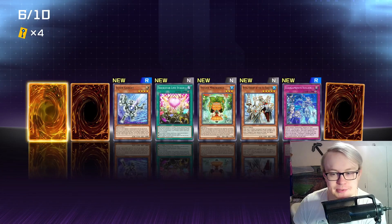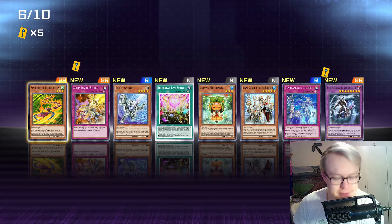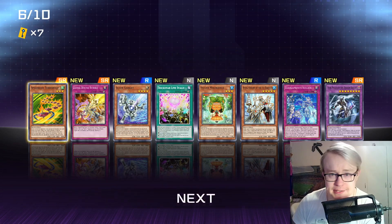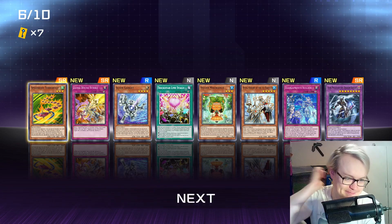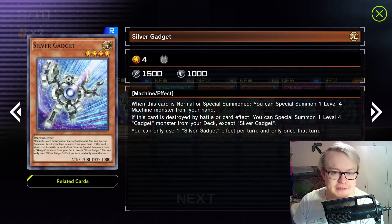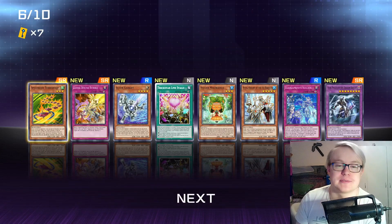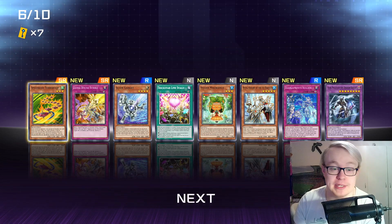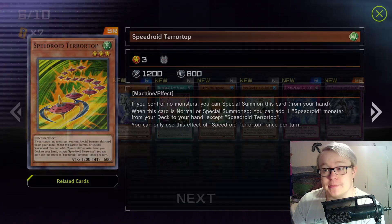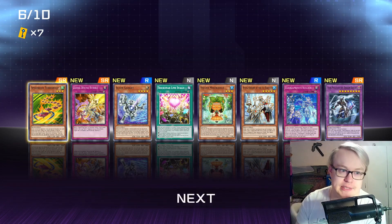This is more what I expected out of Master Packs. We can't get a crazy pull every week. We opened the third Terratop and a Silver Gadget. Silver Gadget is kind of cute — it's exactly level 4 machines. I thought this was level 4 or lower like Platinum, but Silver Gadget is a lot less interesting. The third Terratop is very cool though — now we actually have three Terratop and one Takatombok.